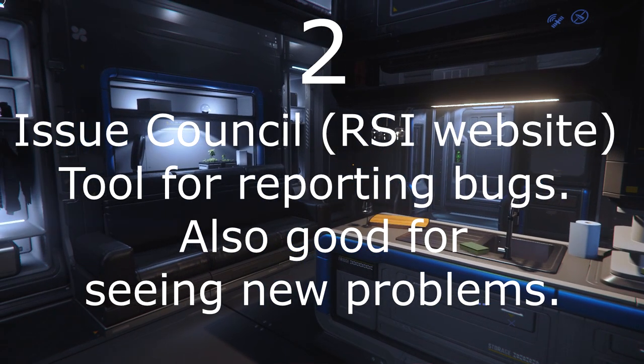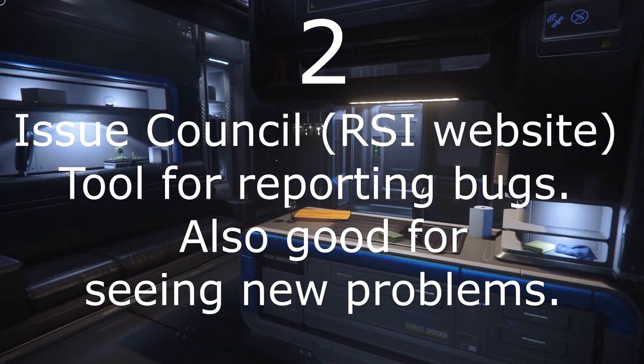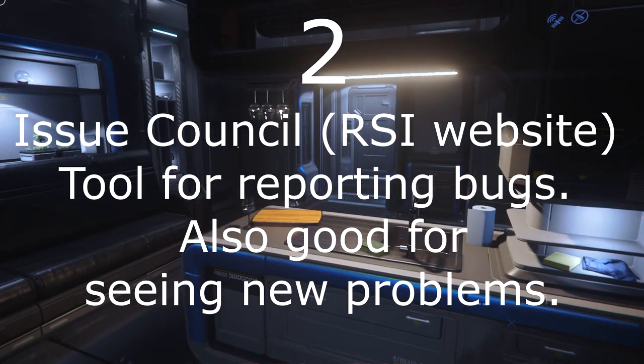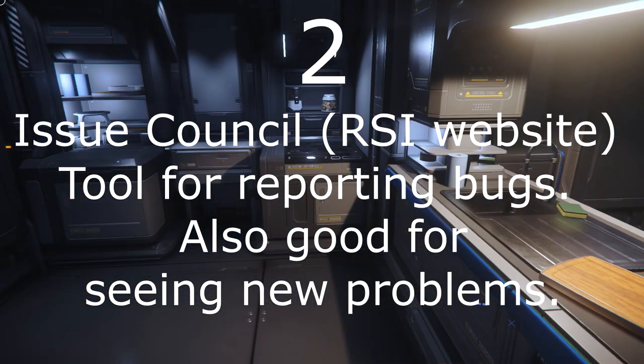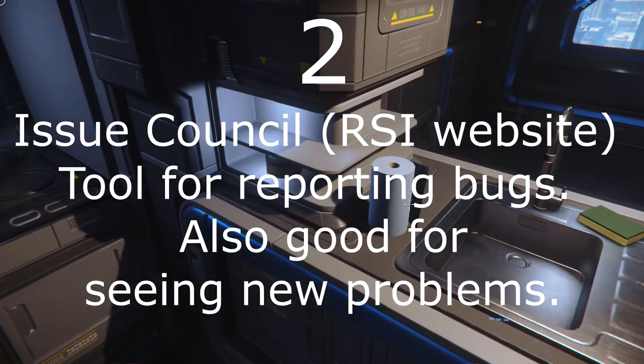Number 2: If you want to do more than just complain about those bugs, there is an issue council where you can post them and confirm and duplicate them. It is also a good thing to check out to see what problems are out there, to either avoid them or test them to confirm.